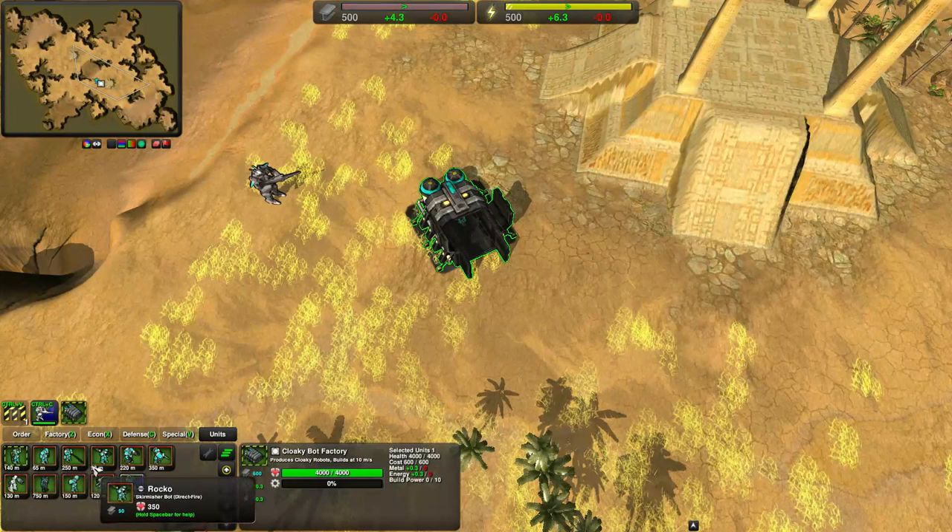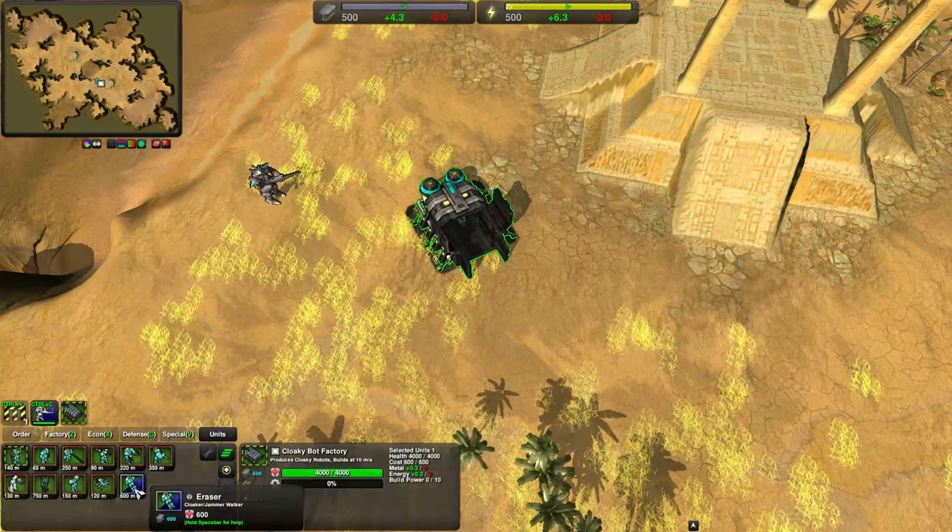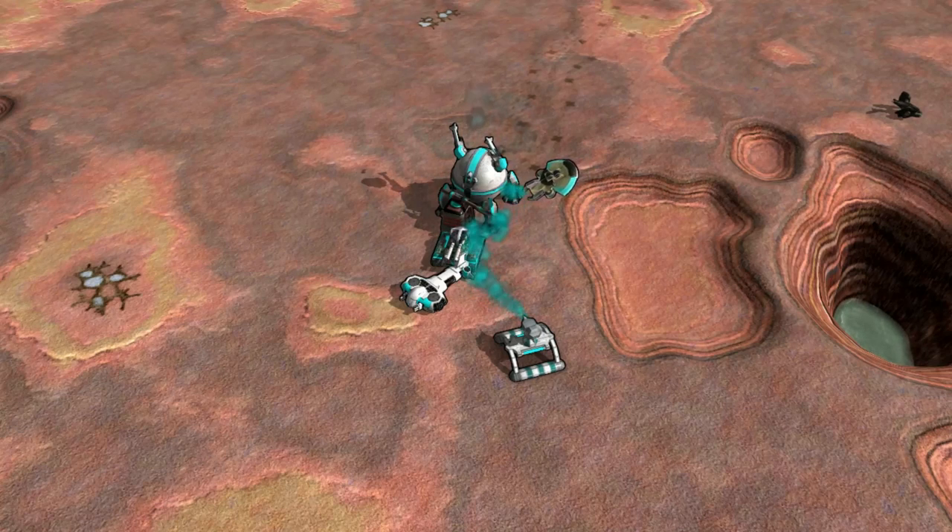To get the costs of units and buildings, look at the bottom of their build icons. The cost is in both metal and energy, so the total time to build is the cost divided by build power, assuming you have the income available. Workers can also repair units, which only costs energy — this is key for getting the most out of large units.